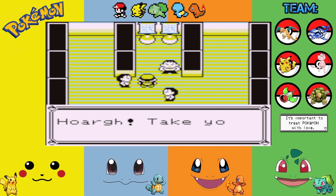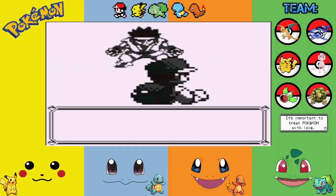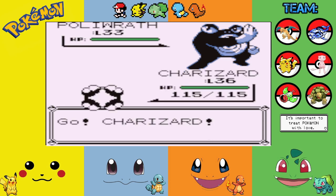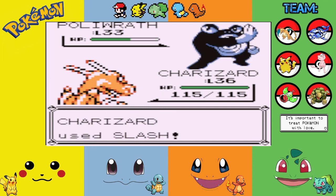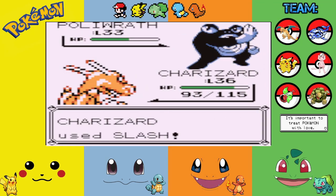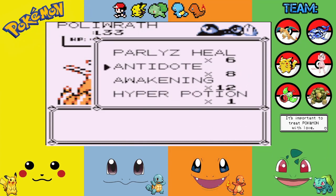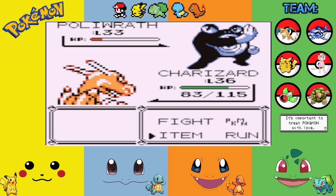Let's put our Charizard out there — he might be the only one strong enough to take these guys on. Oh my god — Slash! Yikes. Oh crap, another critical! We're going to sleep. We quickly use an Awakening since we cannot stay asleep for this battle. Oh thank god — just Double Slap; we should be able to win now. That Porygon was kind of a shock. His next Pokemon is a Hitmonchan, and unfortunately Charizard doesn't learn any Flying-type moves.